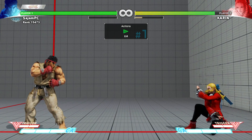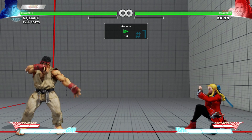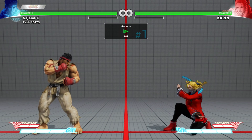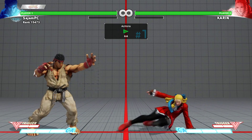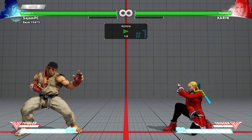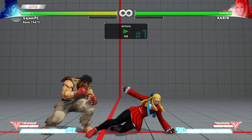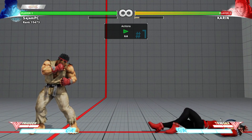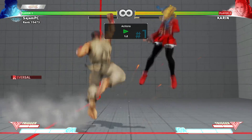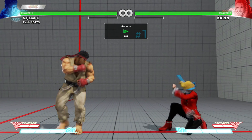I found out that EX tatsu works, which is pretty great — it just sucks Karin right in. So now I have two solutions, both costing meter, but that's what training mode is so important for: now I have answers I previously didn't have. I also wanted to figure out what I can do without spending meter. I found out that reversal light punch uppercut works, which really surprised me — I didn't think that would be the case.